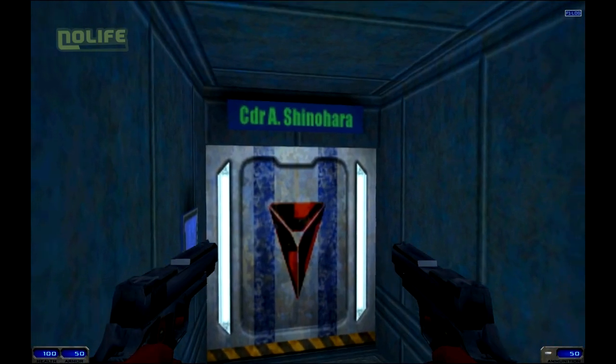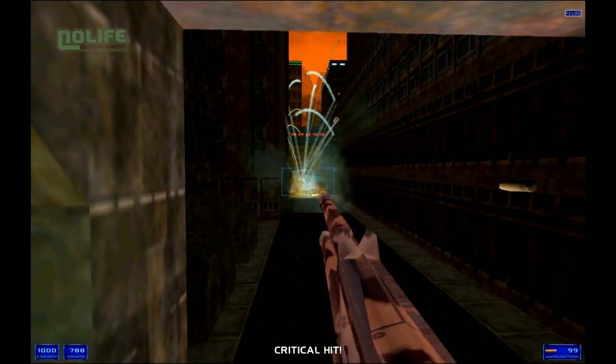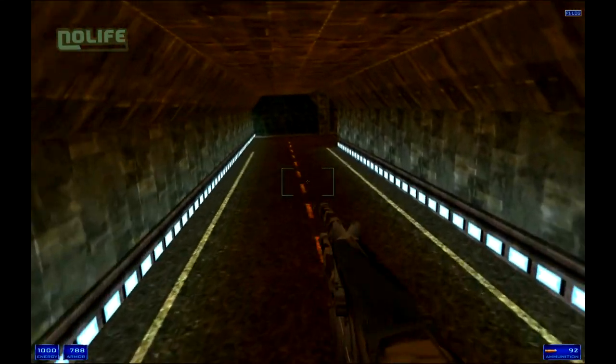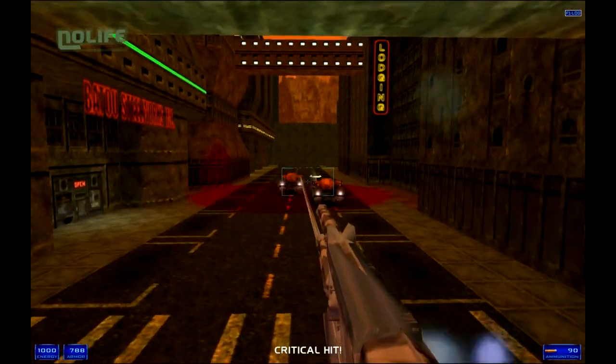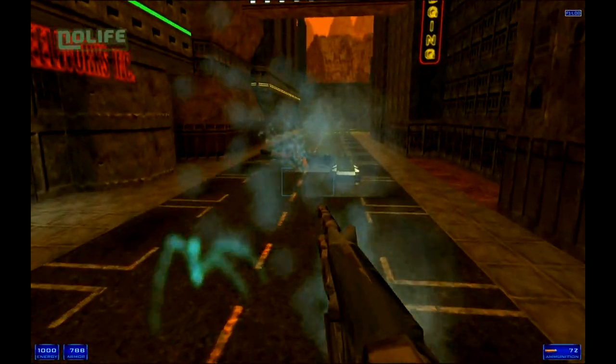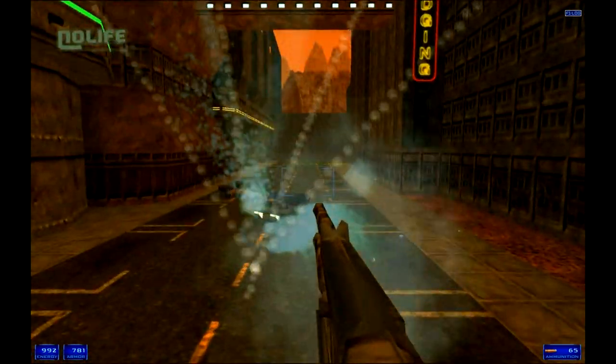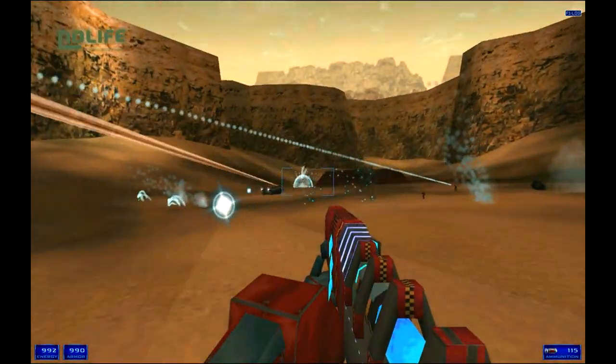Shogo Mobile Armor Division propose une intrigue complexe, centrée autour de la guerre que se livrent différentes factions pour le contrôle de la planète Cronus, où l'on trouve un carburant aussi rare que puissant, appelé Energie Kato. La United Corporate Authority cherche à sécuriser la source de l'Energie Kato, mais une armée rebelle appelée The Fallen s'y oppose, et les deux camps règlent leur compte à coups de mecha.